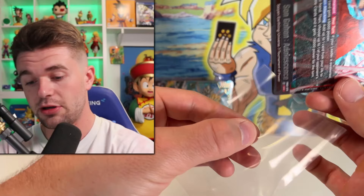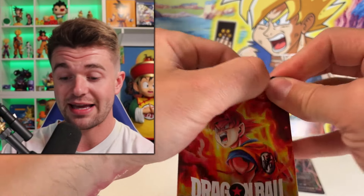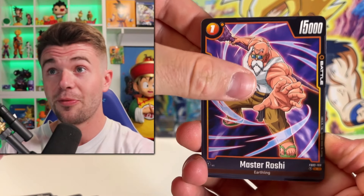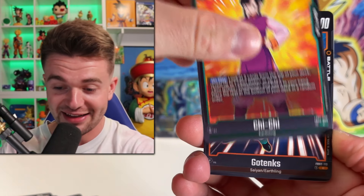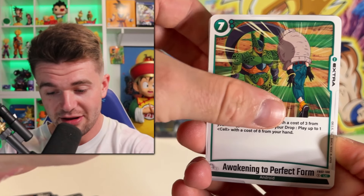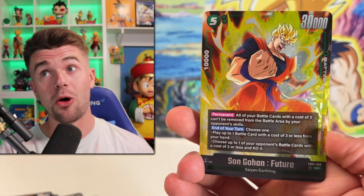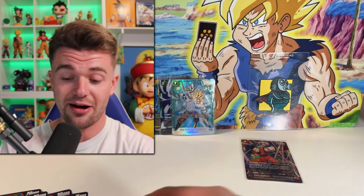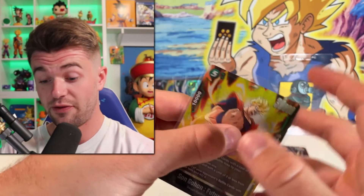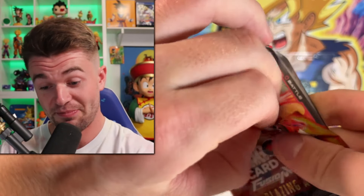I'm just gonna set these to the side because that is just a beauty — definitely the best hit I've pulled from any fusion world set so far. Unreal — only six packs! There's always hope, but I can't see Blazing Aura coming back from that one. Two SR Gohans coming through right now — that's two SRs in the first two packs. So far so good — we got four packs left. Don't see how it's gonna win, but wow, unreal.